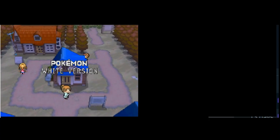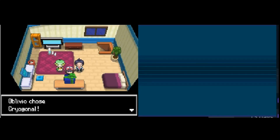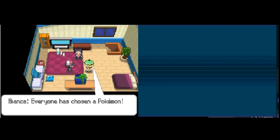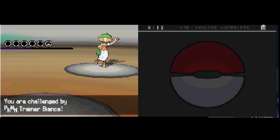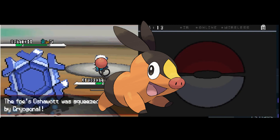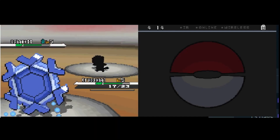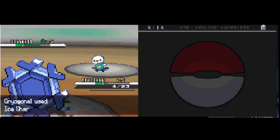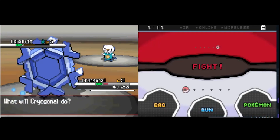Let us begin our journey throughout the Unova region. We begin by selecting our starter — using the Universal Pokemon Randomizer, we swap Snivy out for Cryogonal. We're swapping the grass starter for two reasons: first, I love Snivy; and second, it means Cheren will get Tepig, which becomes the mighty Emboar and gives him double the advantage over us since we're weak to both fire and fighting. As a bonus, Bianca picks the water starter Oshawott, meaning she'll resist our ice moves. Now let's begin the story.